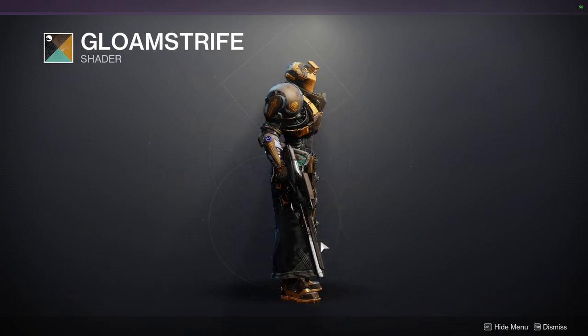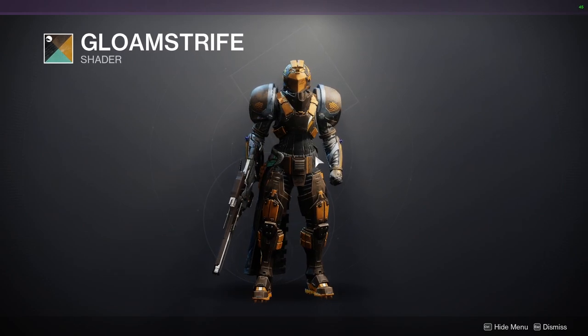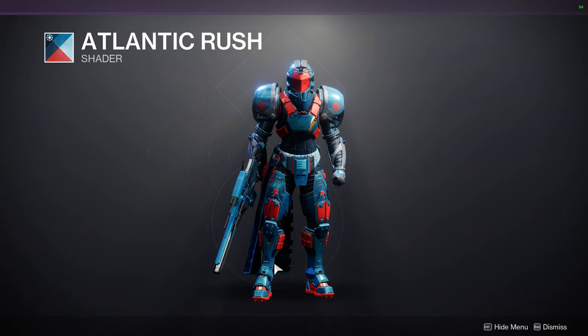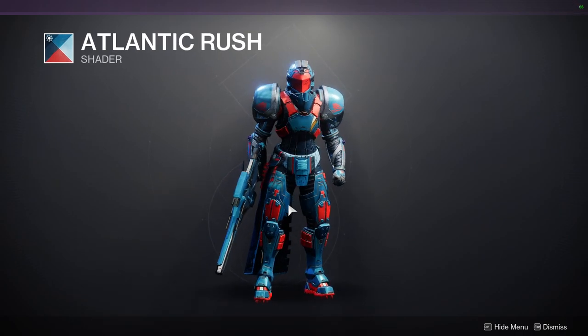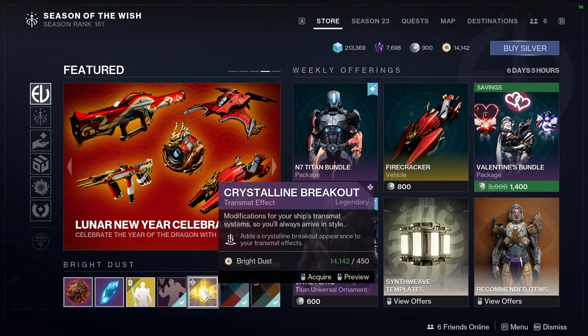For the shaders: Gloom Strife — I'm not the biggest fan of yellow. I like the brown in it, but the yellow... it's funny because in real life I actually wear that color quite a bit, just not quite that shade. Atlantic Rush — I don't hate this shader as much as I used to. I think the red and blue specifically — this type of red looks really cool with this blue.